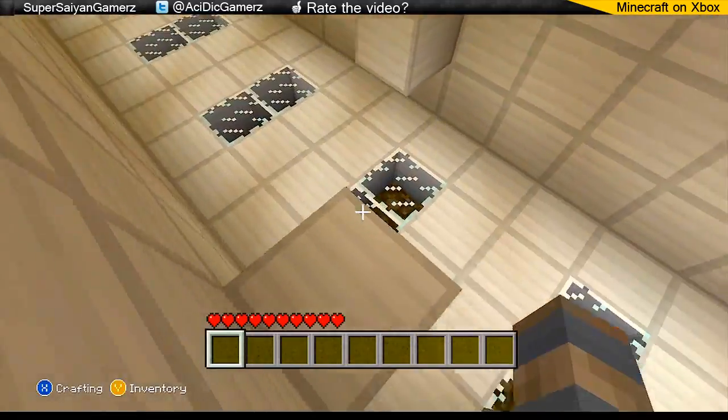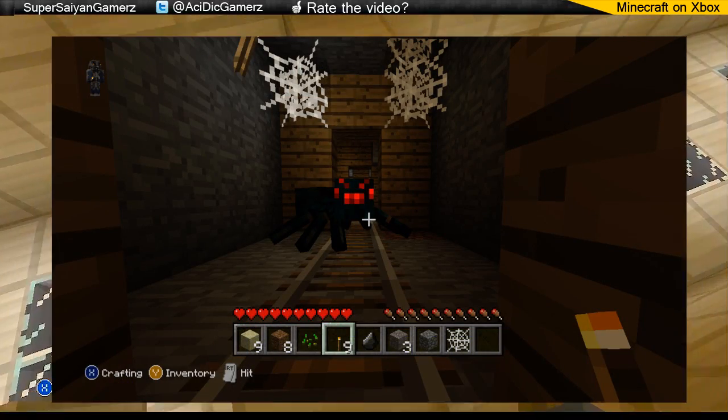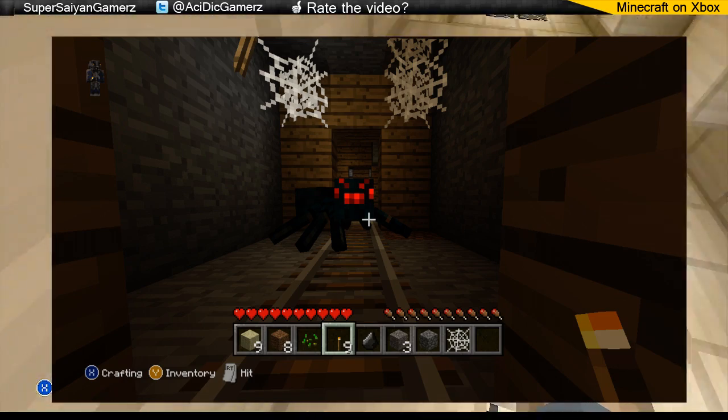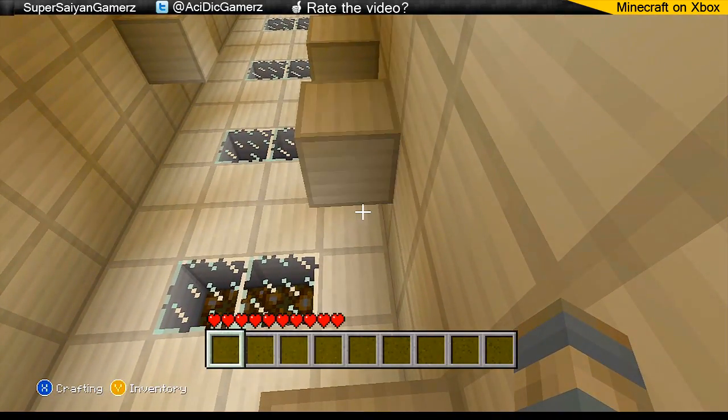And the last screenshot they just released is with a cave spider in an abandoned mineshaft. So that's also confirmed. I'm not really sure if those are just regular seeds or pumpkin seeds or melon seeds — I'm not really sure if they all look different. But he also has a cobweb in his inventory, so obviously we can collect those now, which is pretty sweet.